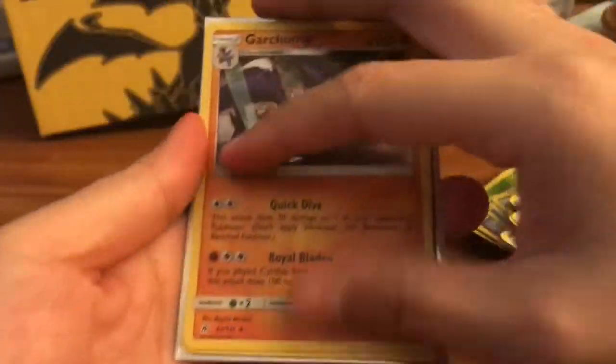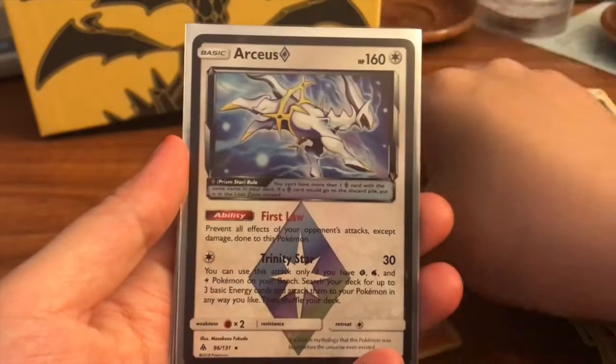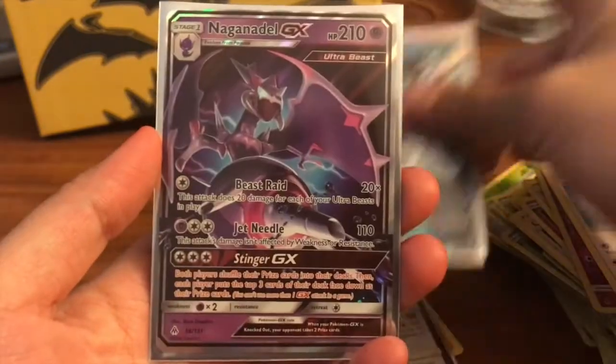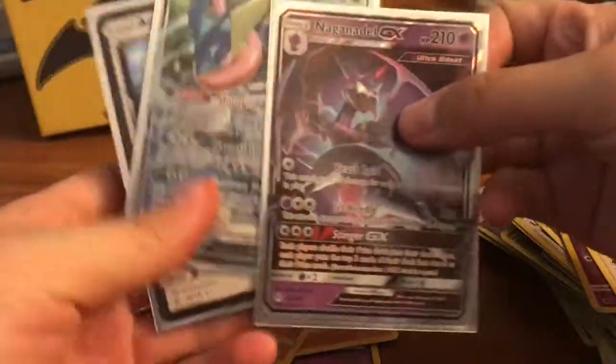Recap time: we got a Garchomp holo, a Tyrantrum holo, an RCS prism card, a Greninja GX, and a Naganadel GX. We did really good, guys — I am stoked!